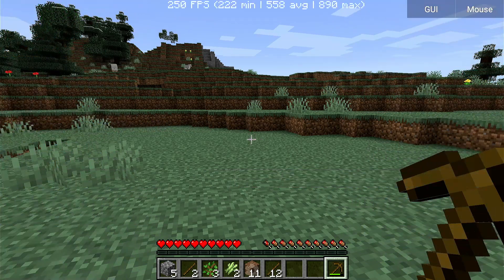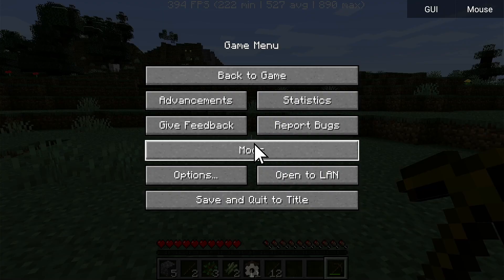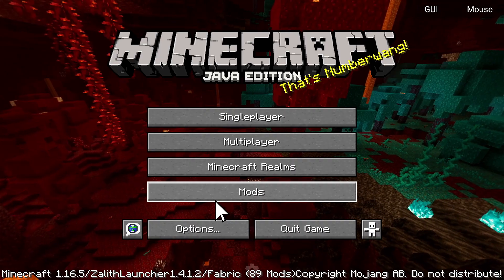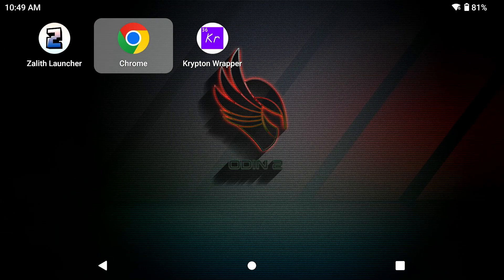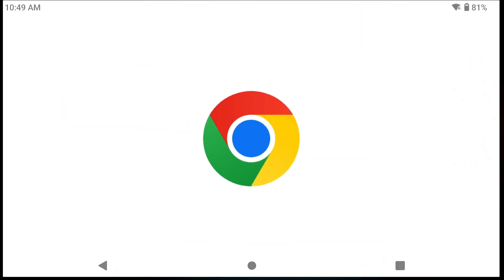As you can see, I'm using the Krypton Wrapper Renderer. I might remove the Better F3 menu from my mod pack because I notice it slows down the game a lot when it's open.